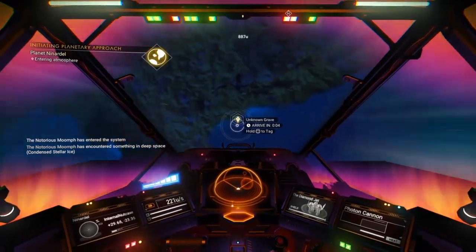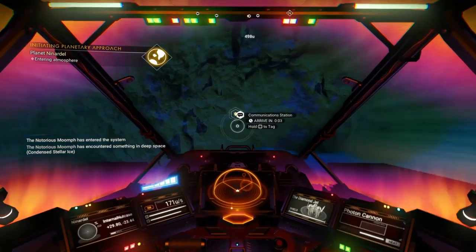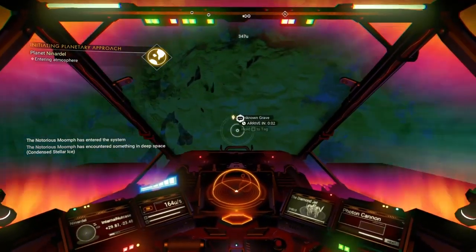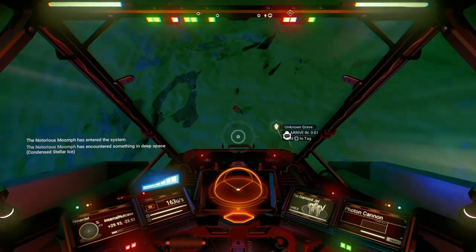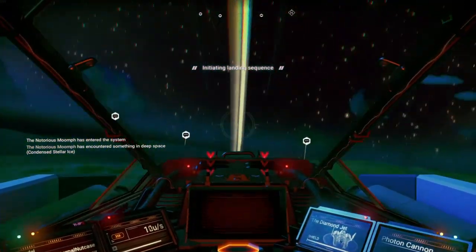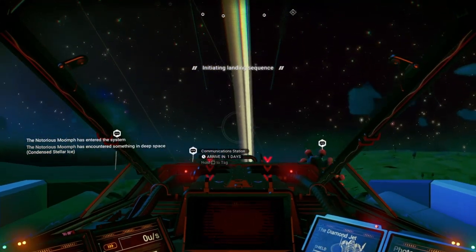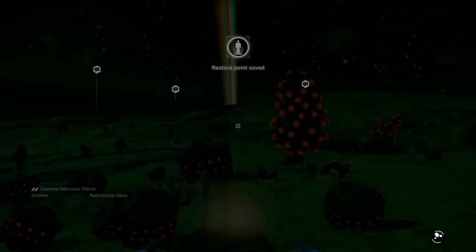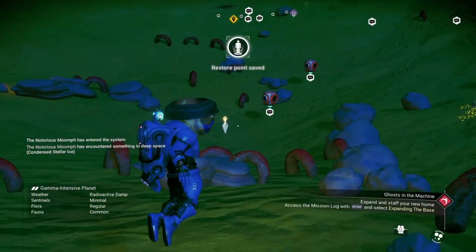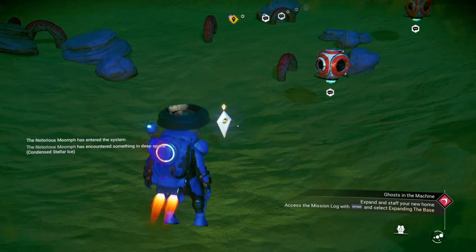We have landed next to the unknown grave. There's a communication station down there too. We can just land next to it. Land — get out, and fly over to the grave.